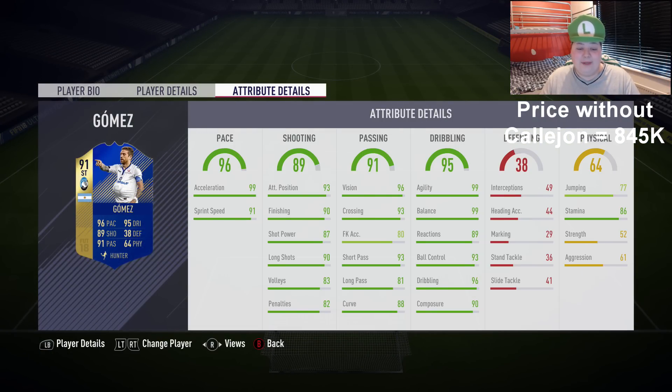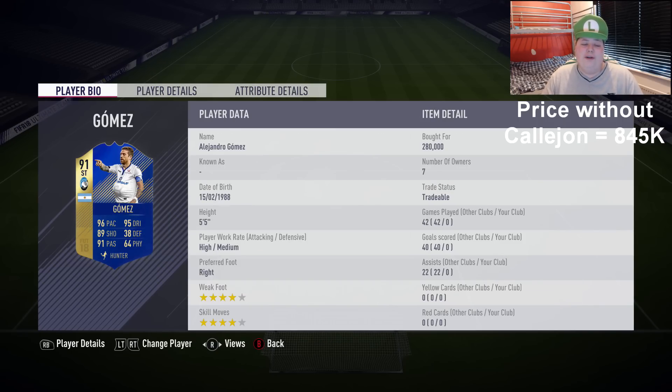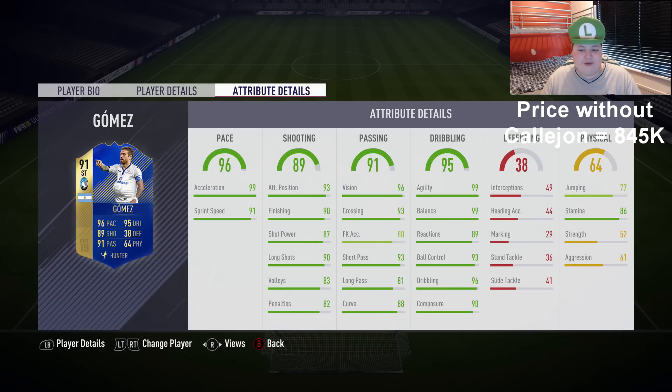Team of the Season Gomez is in-game, so that's absolutely ridiculous. He's got 99s on his dribbling — 99 balance, 99 agility, 99 acceleration — that's very, very good. At 5'5, you know for a fact he's just going to be ridiculous to dribble with in-game. Attacking positioning, shooting stats, passing stats — all fantastic. Dribbling is just ridiculous.